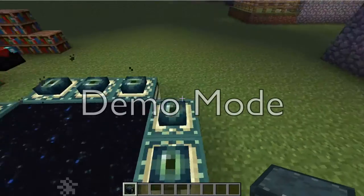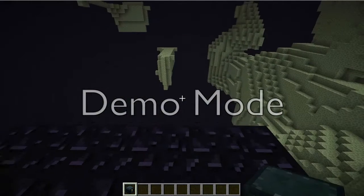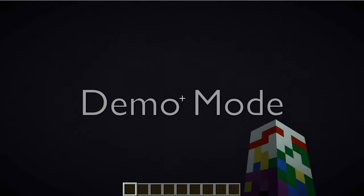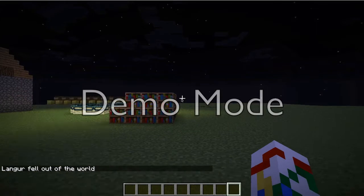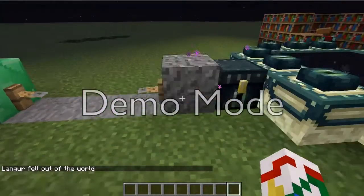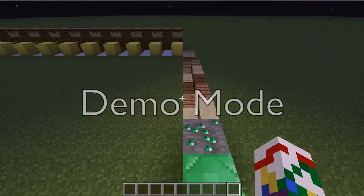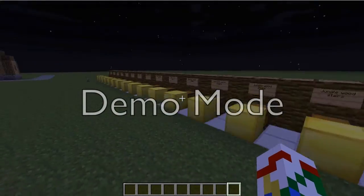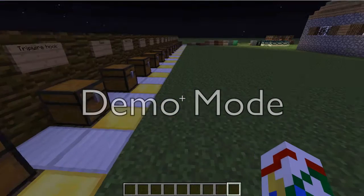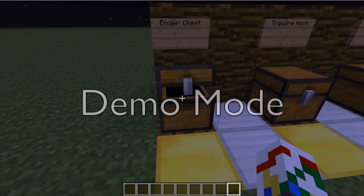It has the ability to act like a worldwide bank — you destroy it, the stuff stays in it. When it's destroyed, you make it again and place it down and the same stuff will be in there. And gravel has a new texture. This is how you make the Ender chest: eight obsidian and one eye of Ender, then you get that.